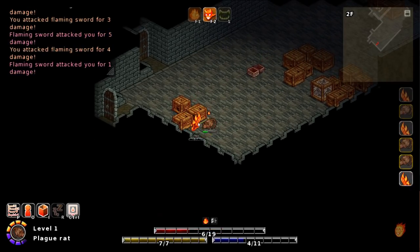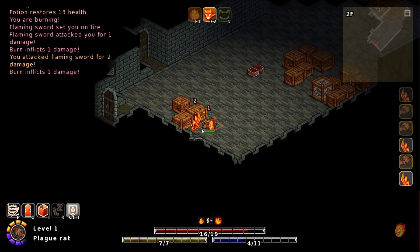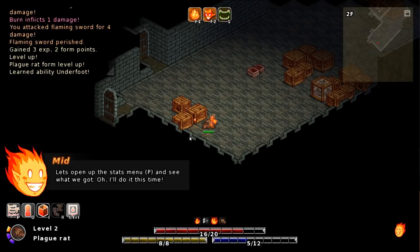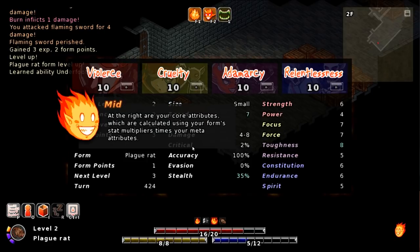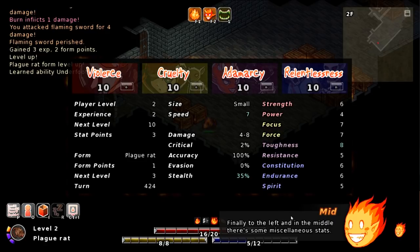Looks like we got a fight on our hands. I'm going to die here. I thought this was going to be an item — I'm a dunce. I might be faster than it. Potion of not dying. Level up, ability learned. Oh, we leveled up — exciting. Let's open up the stats menu and see what we got. At the top are your meta attributes, which you can increase using stat points. Your meta attributes define whether you hit hard, are good at crits or status effects, and have lots of toughness or stamina.